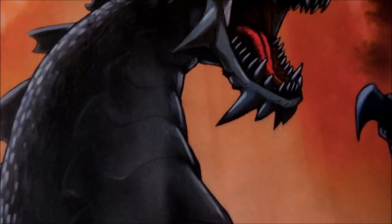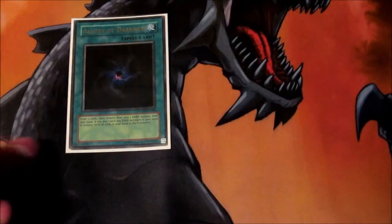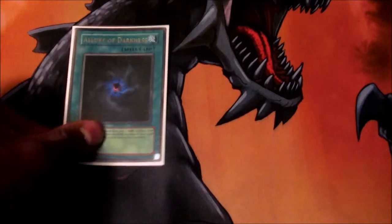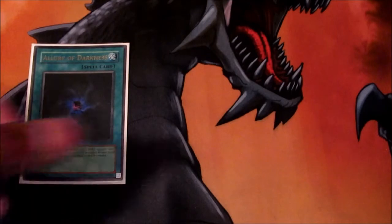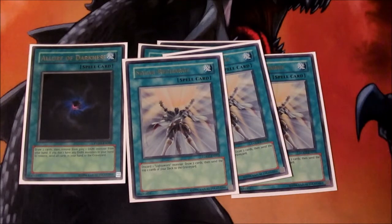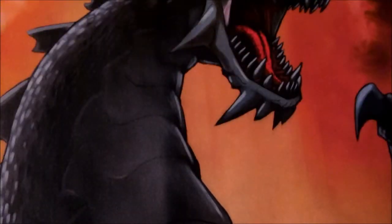Now for the spells: one Allure of Darkness because the dark count is pretty high and it's good to get that plus-two off it. Never banish Red Eyes, especially when you want to get a heavy setup going. Two Charge of the Light Brigade — self-explanatory. You want to push the Lightsworn count in your graveyard, get more stuff off, and get Michael on board. Three Solar Recharges for draw power and mainly for milling. That's it for the main deck.